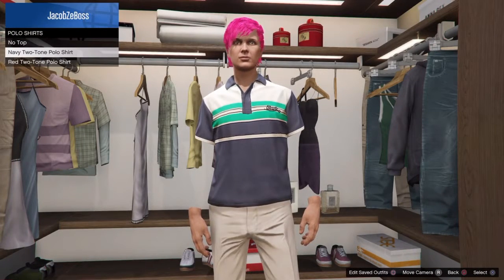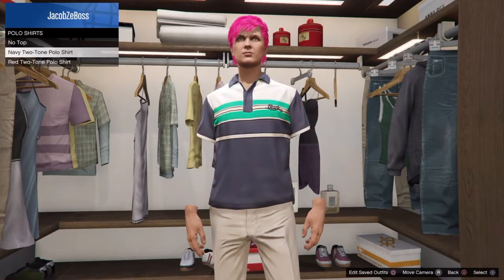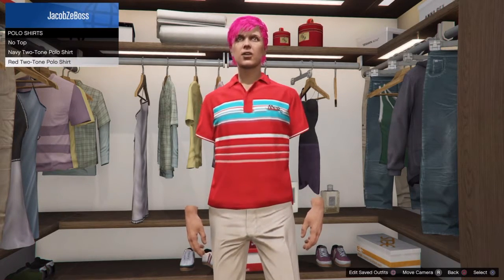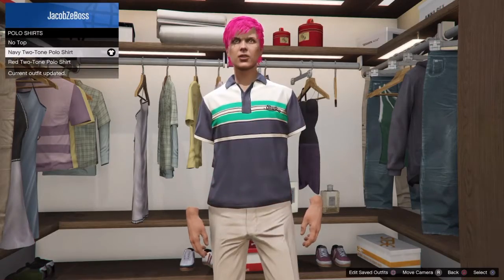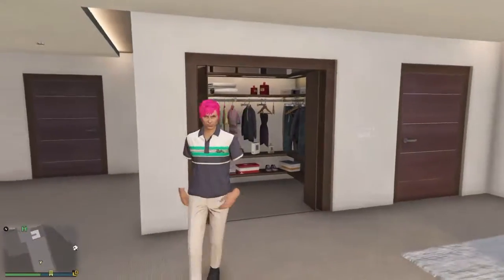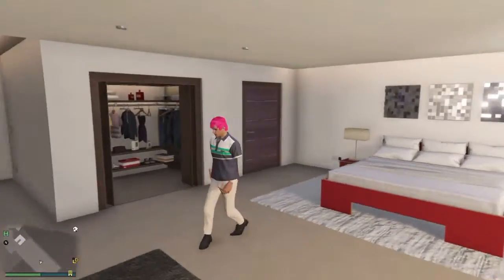Then, while at your clothing store, buy either the Navy Two Tone Polo Shirt or the Red Two Tone Polo Shirt. Make your way to your house, select any one of them, equip it, and boom — you have it. You can also save it as your outfit. Hope you enjoyed, and I'll see you in the next video!